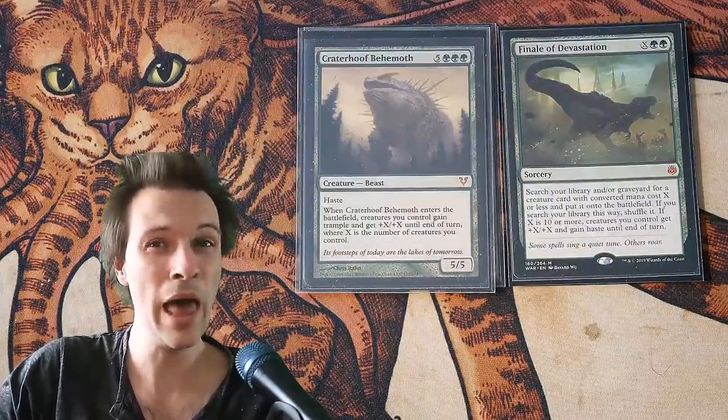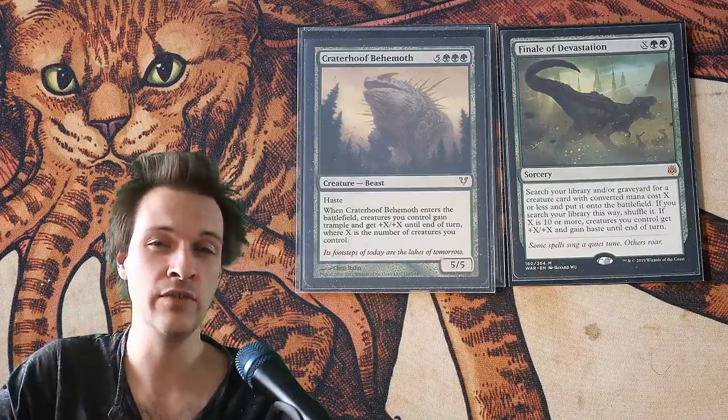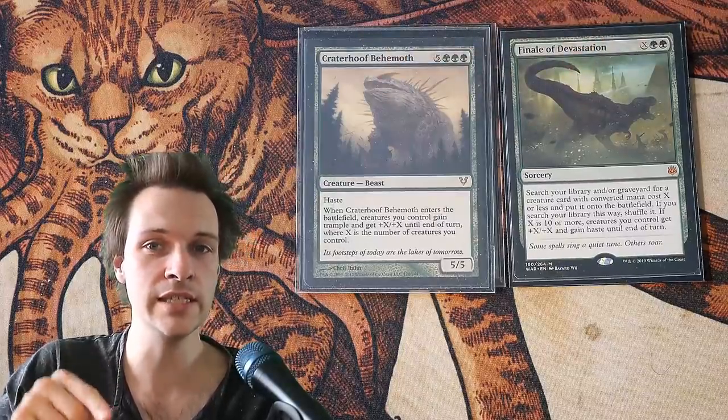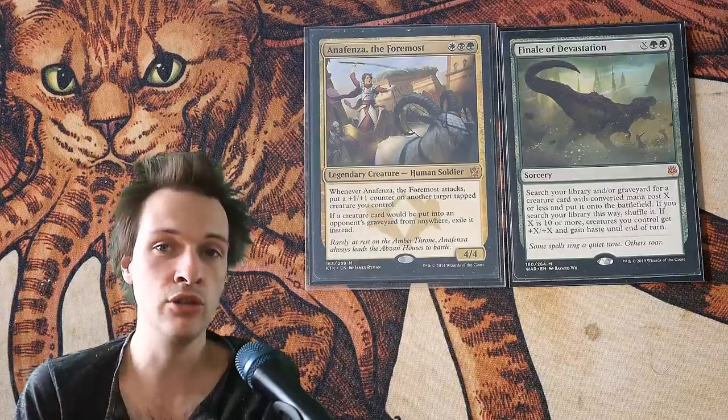To be honest, a 12-mana overrun is rather expensive. Also, this doesn't give your creatures trample, so that's a problem. However, compared to Greater Hoof Behemoth, Final of Devastation isn't a dead card inside your hand if you don't have the critical mass.